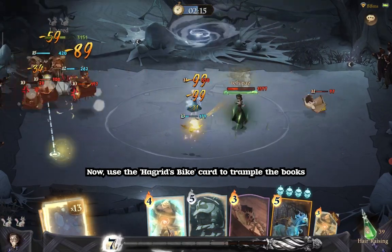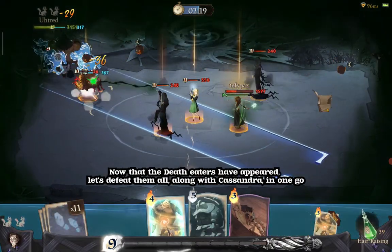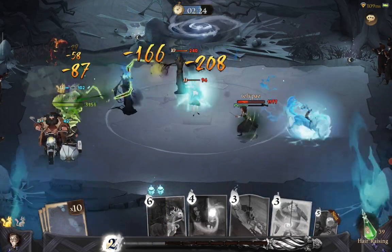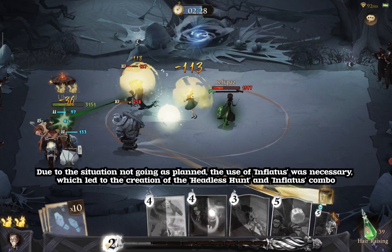Use the Hagrid's Bite card to trample the books. Now that the Death Eaters have appeared, let's defeat them all, along with Cassandra, in one go. Due to the situation not going as planned, the use of Inflatuses was necessary, which led to the creation of the Headless Hunt and Inflatuses combo.